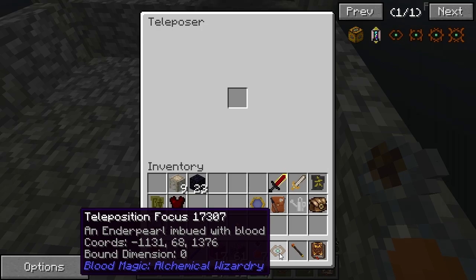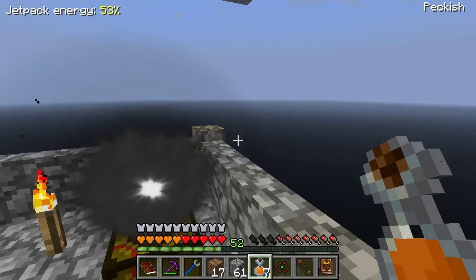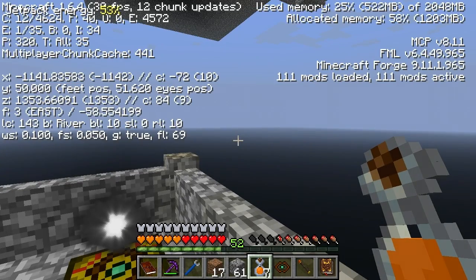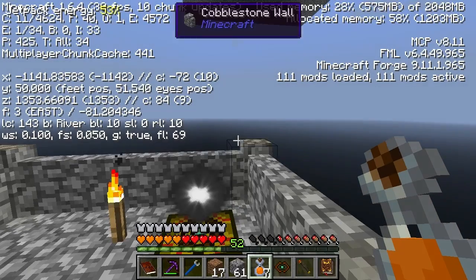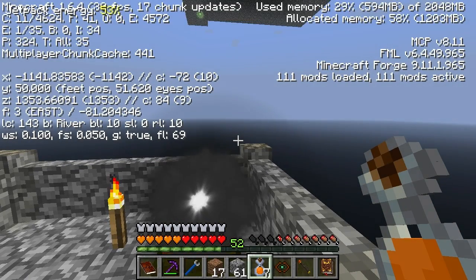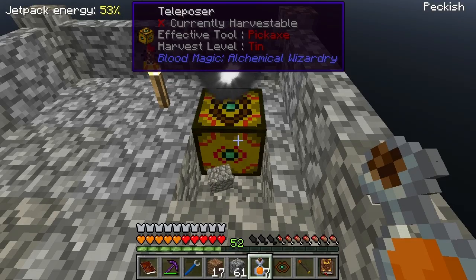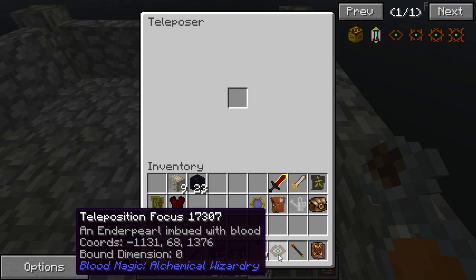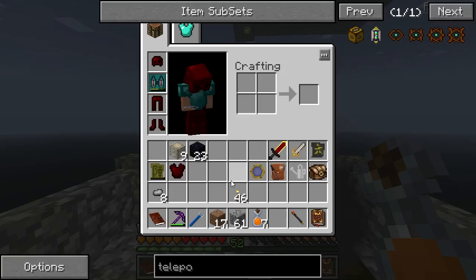Coordinates — 68. Is that here? Y is 50 here. That must be for the one upstairs. If I go and put it here, like that. And then I think I need to apply a redstone signal. I don't have any sticks with me. Damn. Do I have any wood? No, just silverwood — I'm not going to use that.